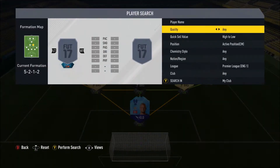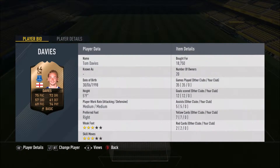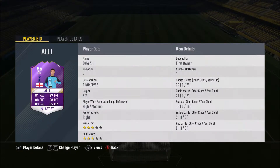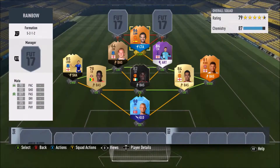The two centre mids are both English. We go for Dele Alli's Player of the Month and a bronze inform in Tom Davies from Everton - 75 pace, 72 dribbling, 57 shooting, 69 passing and 74 physical at five foot nine, cost nearly 19k, but he's actually a pretty good card. Dele Alli's POTM has 81 pace, 87 dribbling, 88 shooting, 83 passing and 85 physical at six foot two, high-medium work rates - played 79 games with him, almost all in FUT Champs.